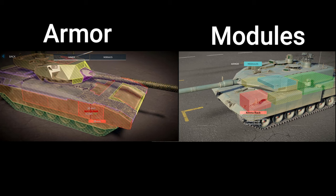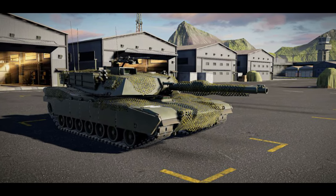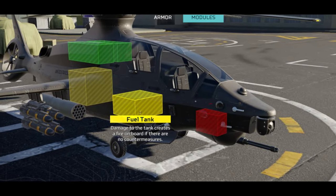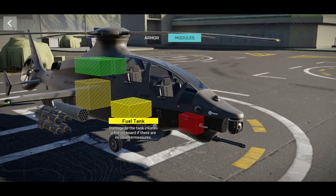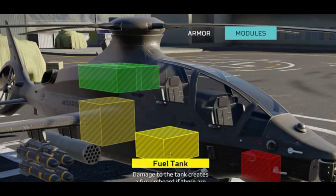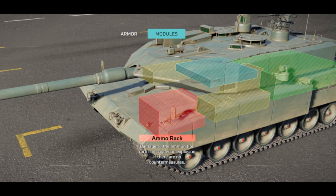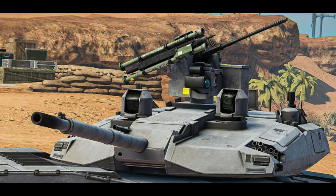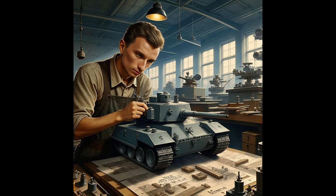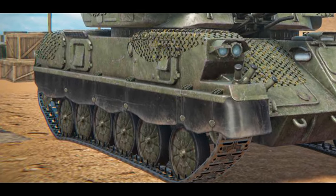Some parts of the armor will be impossible to penetrate, but there will be weak points useful for destroying tanks or planes in one shot. For example, shooting the fuel tank of a helicopter will start a fire, shooting the ammunition could cause an explosion, and shooting the engine means the helicopter won't be able to fly. The side armor is normally easier to penetrate. This will be more realistic compared to Modern Warships, which is an arcade game.